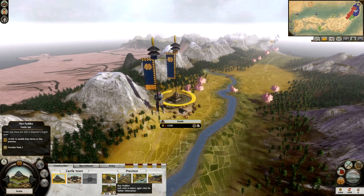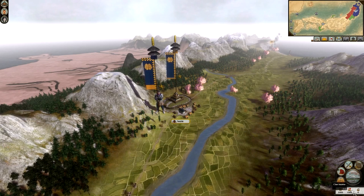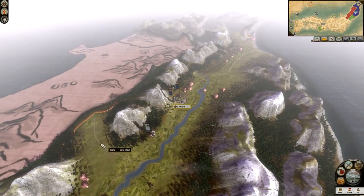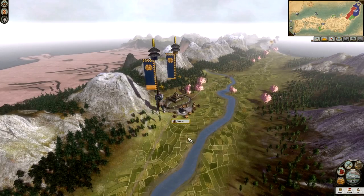We have rice paddies, which are important for food. On the bottom right-hand side we have our food - it's at zero at the moment. That's okay, but you want to try and get it into the plus, especially when you start taking over provinces all over the map - it's vital that you improve your food. Clan income: we're currently making 1,089 Koku and we currently have 2,000 in our treasury.